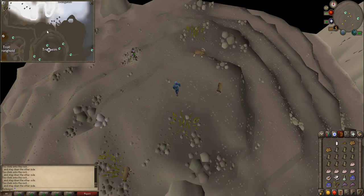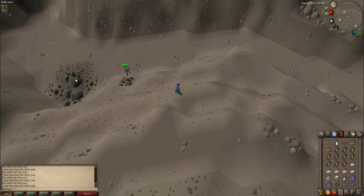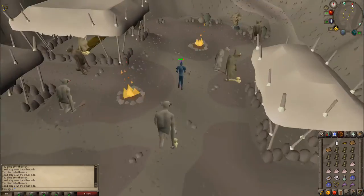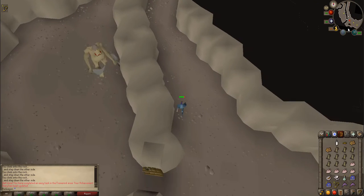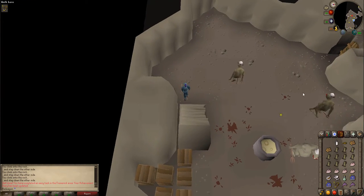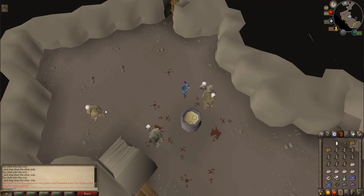Once you have left Edgar's cave, head southwest down the mountain and into the Troll Stronghold. Once inside, head south and enter the stronghold. When you reach the stairs, climb down them and speak to Burnt Meat.